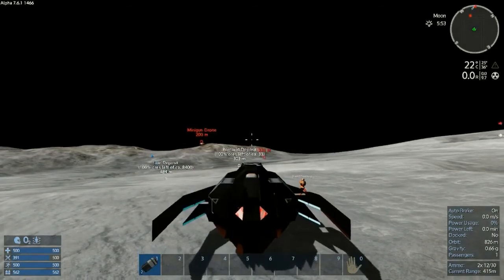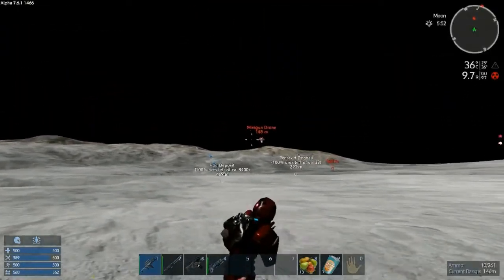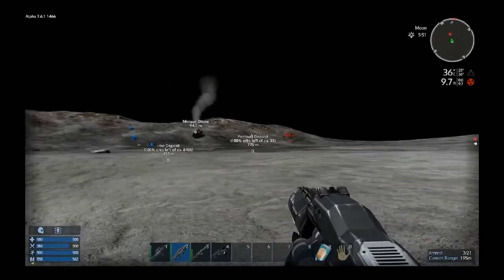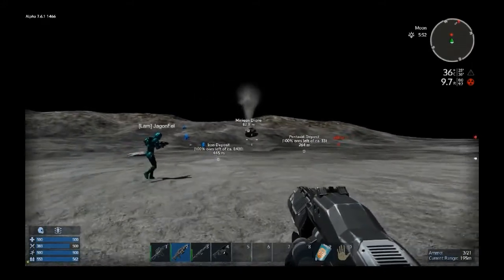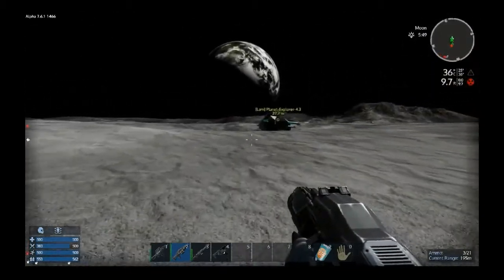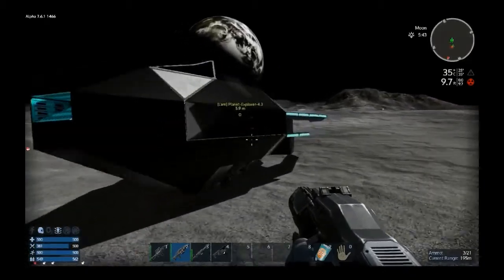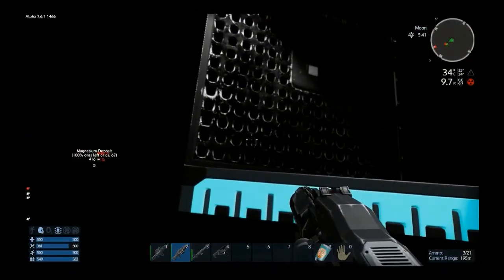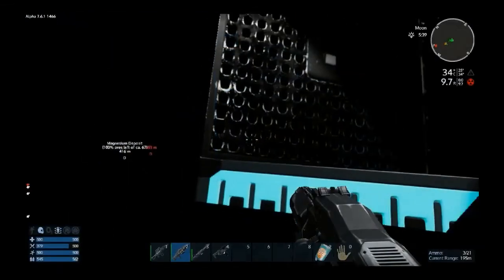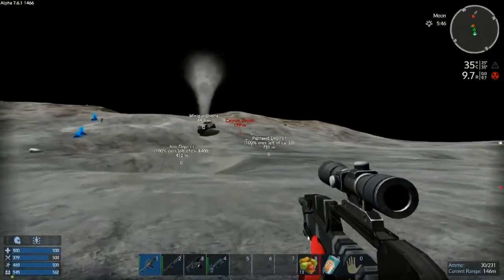One small step for man — I'm going to shoot down that thing. Got it. If you two want to take down the cannon — my oxygen is gone already? Mine shows blank too. But I have 544 O2 remaining, so I'm good for now.